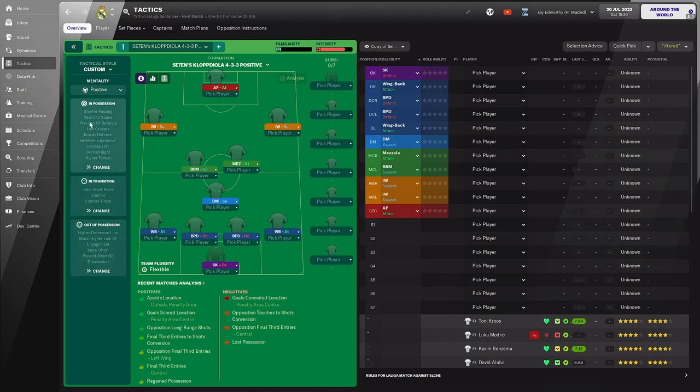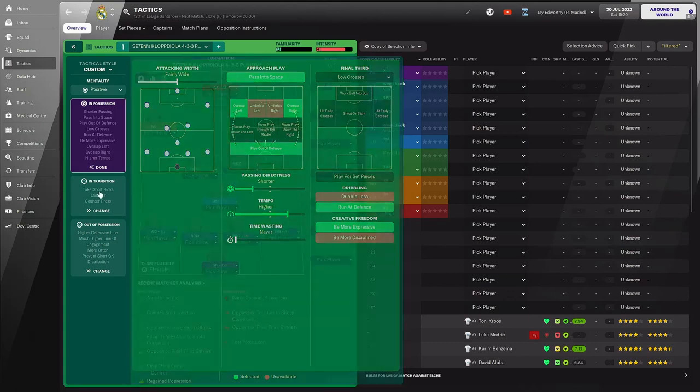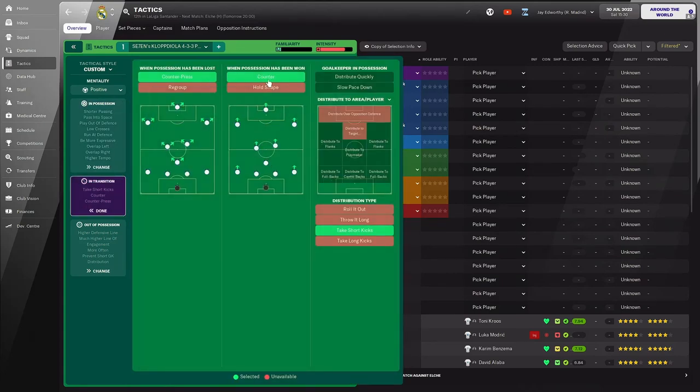Let's look at the tactic settings. It is a positive mentality. In possession you've got a fairly wide attacking width, passing into space, overlap on both sides, and playing out of defence. Short passing directness with a higher tempo, low crosses in the final third, and be more expressive. In transition we're counter-pressing.